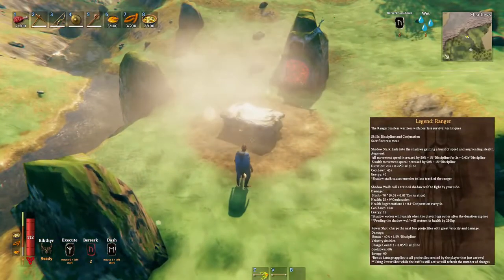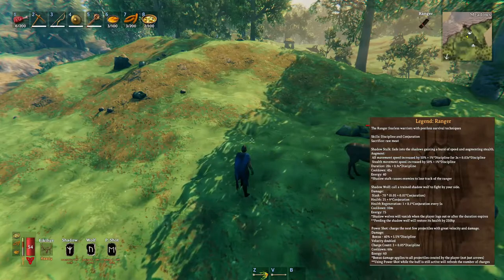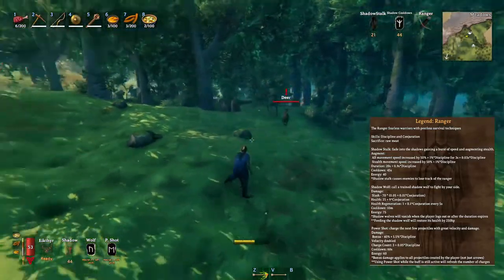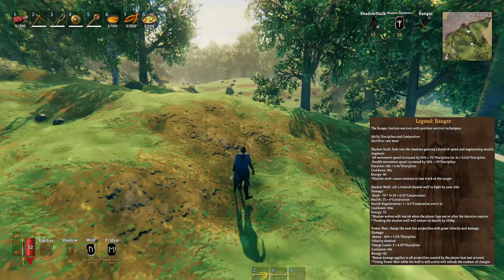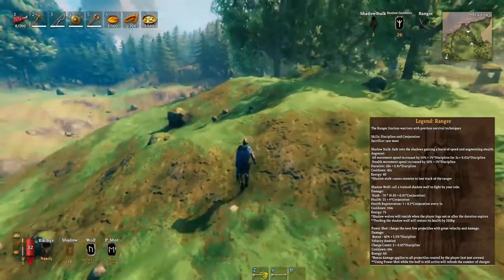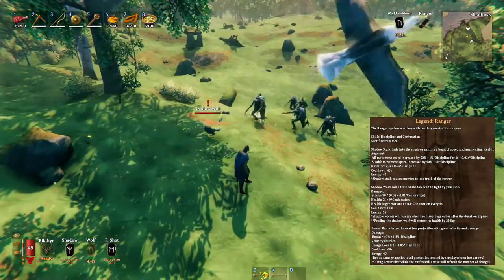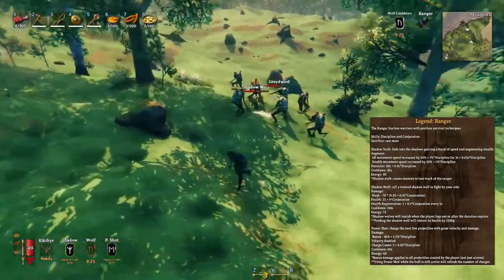And last we have Ranger, which uses raw meat. Shadowstalk lets you fade into the shadows, gaining a burst of speed and augmented stealth — it causes enemies to lose track of the Ranger. Shadow Wolf calls a trained Shadow Wolf to fight by your side; Shadow Wolves vanish when the player logs out or the duration expires, and feeding the Shadow Wolf restores its health by 250. And Power Shot charges the next few projectiles with great velocity and damage.